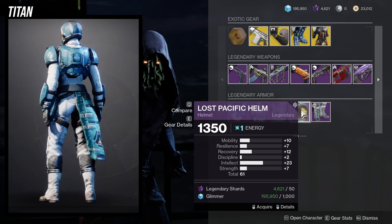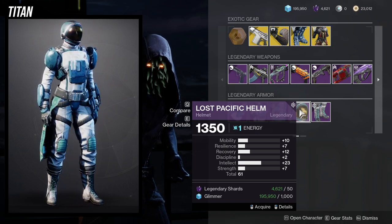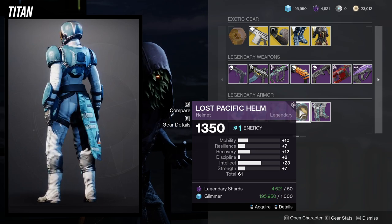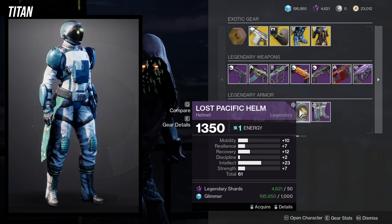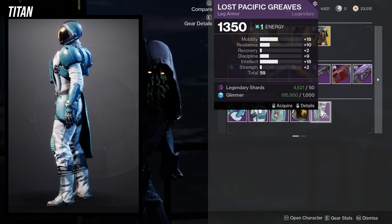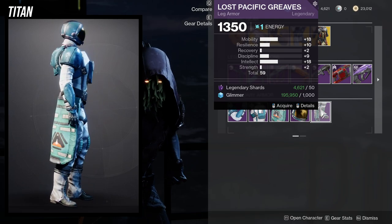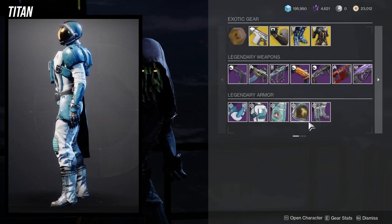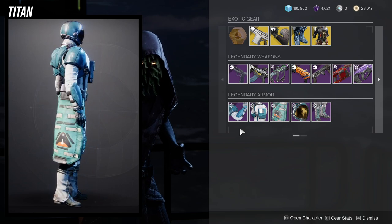The Titan helmet is decent — if you put a mod on recovery you'll get a 22 with a 23 intellect, which is pretty nice. But I really like high resilience on my Titan, so I'd probably just pass on this one. The leg armor has way too high mobility, and everything else is way too low, so I'd probably just skip the Titan stuff altogether unless you don't have the armor specifically for transmog.